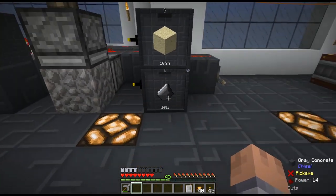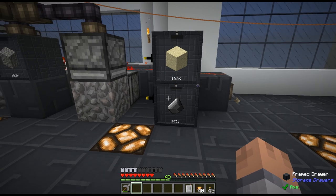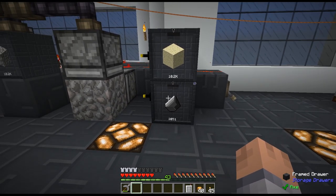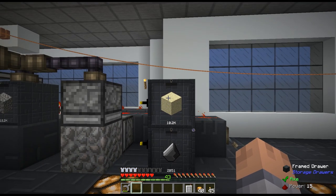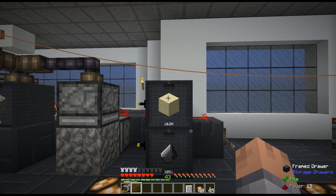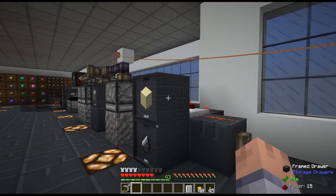I simply want to turn this off. I do have a void upgrade on the flint, so if the flint ever gets full it will just keep sucking it up and voiding it — I don't really care about the flint, I just use it to make gunpowder. The easiest way to do this is to give the storage drawer a redstone upgrade, which makes the drawer emit a redstone signal depending on how full it is.